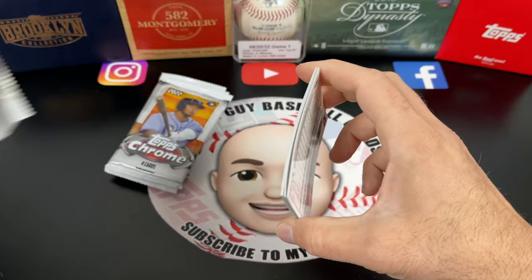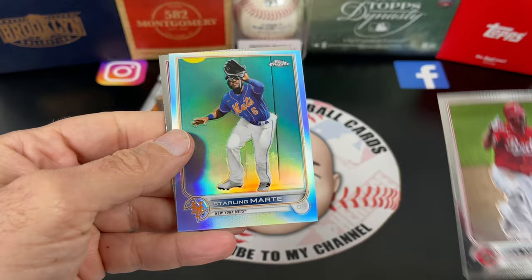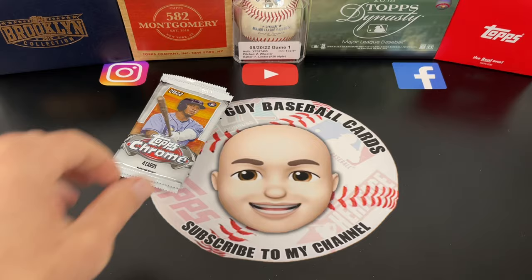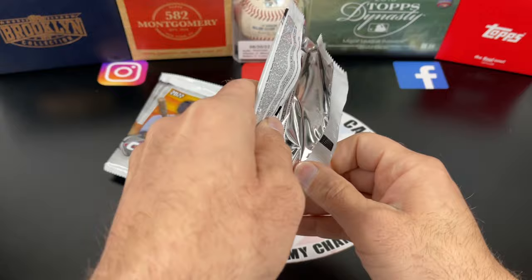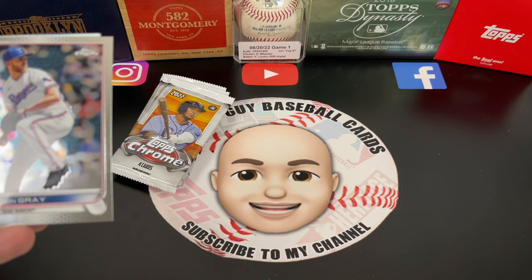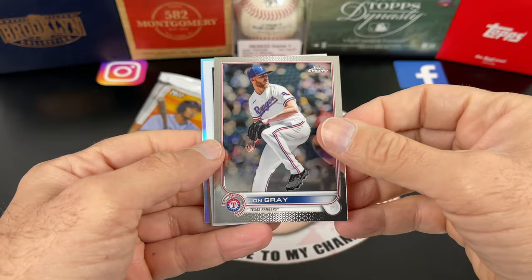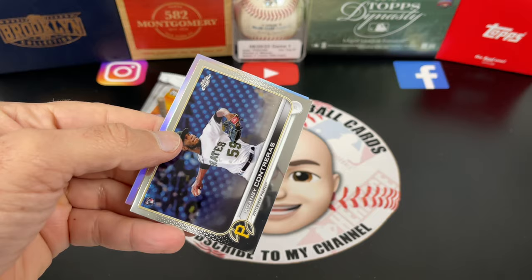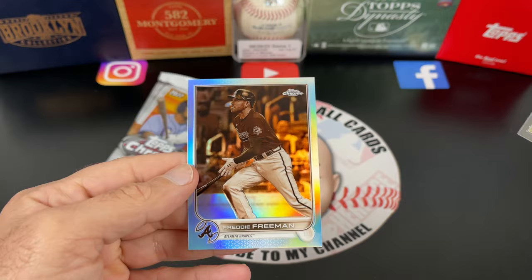Next pack: Sean Manea, Mike Mustakas, Starling Marte, Starling Marte refractor, and Emmanuel Clase refractor. Then we have O'Neil Cruz rookie — nice! Wander Franco right here. John Gray, Jonathan India, new classics, Willson Contreras rookie. The Sefia is Freddie Freeman — pretty nice.